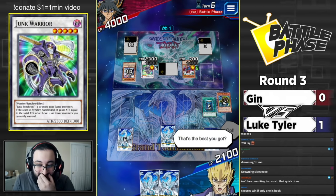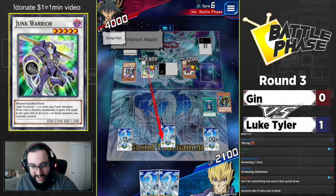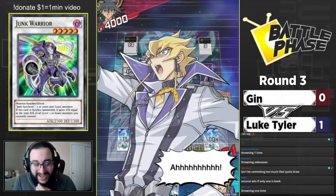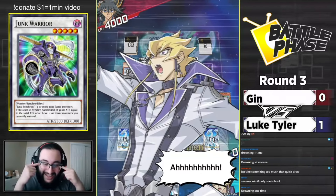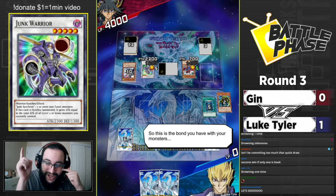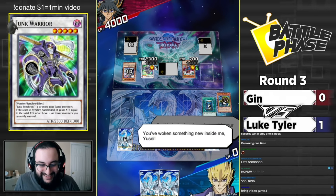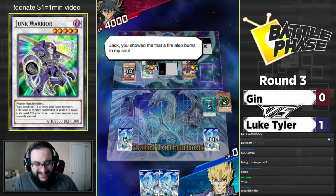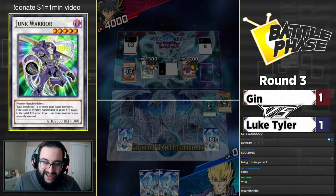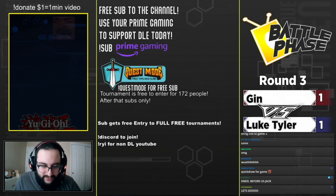Book of Moon puts down the Shooting Star - minus 700. That summon actually won him the game! That's the Scolding - it cannot activate because his life points were too low. Quick Draw for game! He didn't win off the Shooting Star but that works too. Chat asked why attack direct with Junk Warrior - yeah, Junk Warrior could have taken out a monster instead.